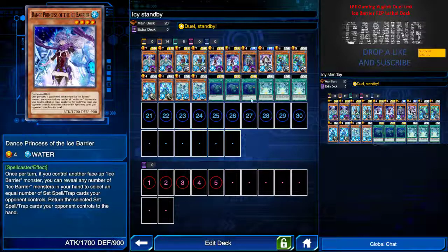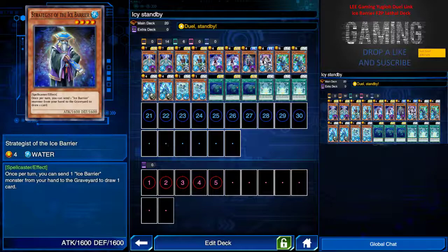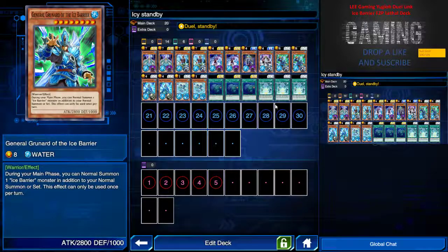The Strategist of the Ice Bearer, as I went through earlier, is another drawing mechanism. When this guy is in attack position and changed to defense position, destroy this card and draw one card. This is pretty good against Econ, Windstorm, or Curse of Anubis, so you can keep on drawing cards.